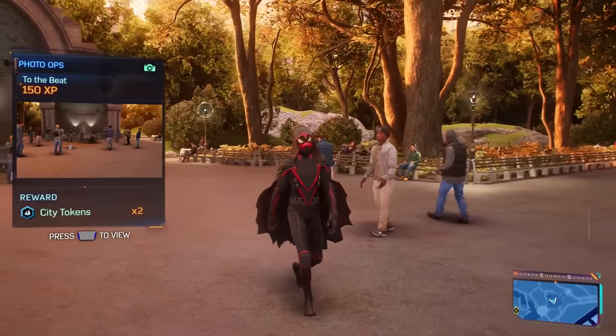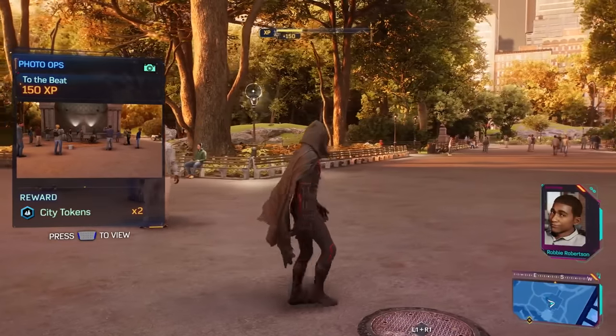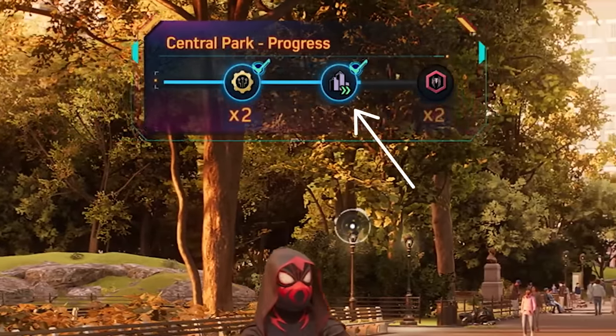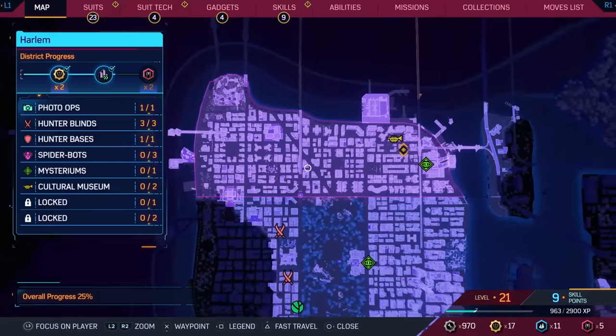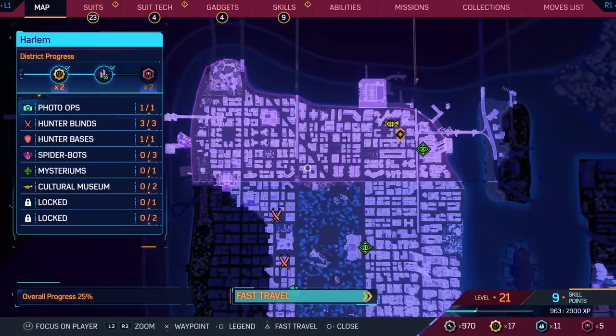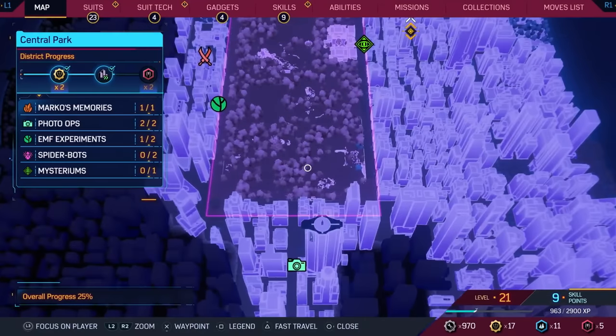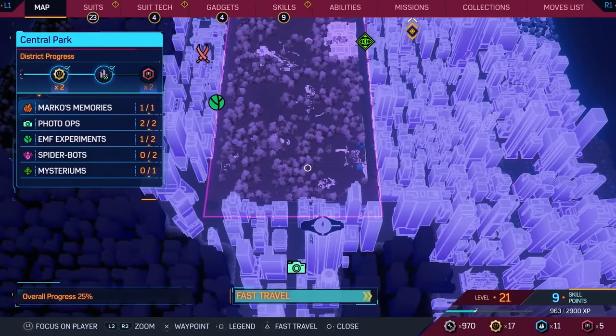To unlock fast travel in a district, you'll need to complete activities in that zone to fill up the district progress bar. Once you reach the unlock symbol, you're good to fast travel to that area. And it's not just to a designated spot — you'll fast travel to wherever your cursor is hovering. Moving the cursor around the map will highlight each region in purple, and each region has its own progress bar.